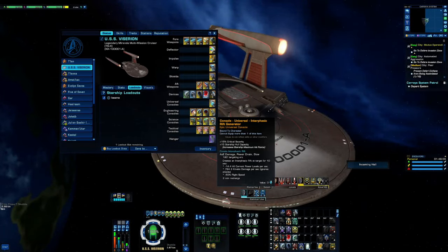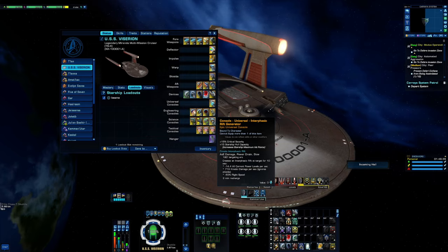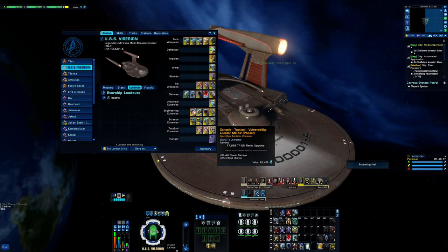We have the Interphasic Rift Generator — with all the space magic going on I didn't see the graphic, but you will see it at the end of the video. This has an additional 15 percent crit severity and a bonus to starship hull capacity. It puts out a little AOE that drains and slows your target and does 713 kinetic damage that ignores all shields. From the Fleet Spire, of course, crit chance phaser vulnerability locators.